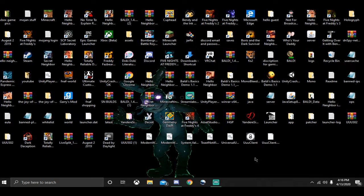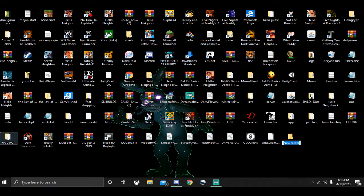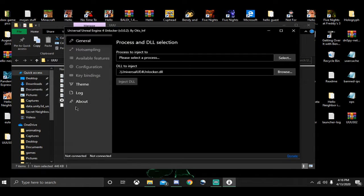It really doesn't matter what the folder is called as long as you can remember what it is. I would make a folder titled UUUU or Unreal Engine 4 Unlocker. Then you can drag all of it into the folder. Open the folder and then open up the UUUU client.